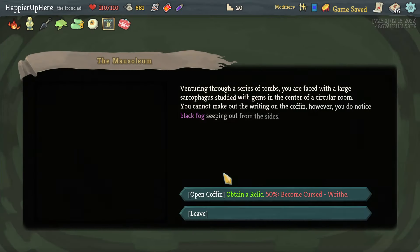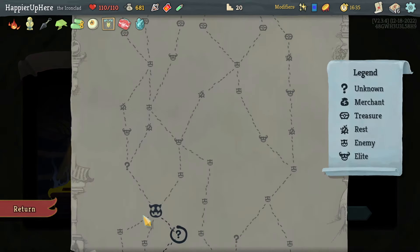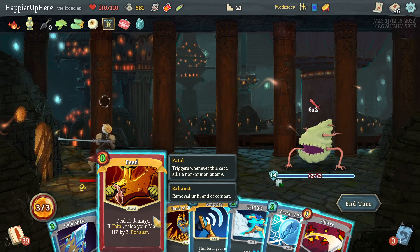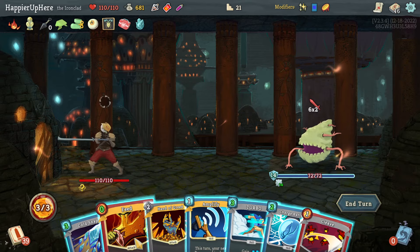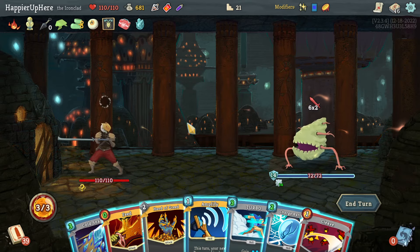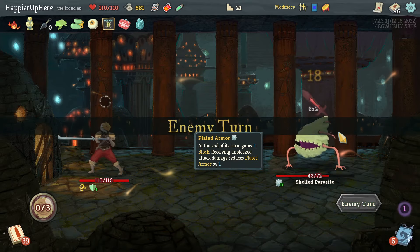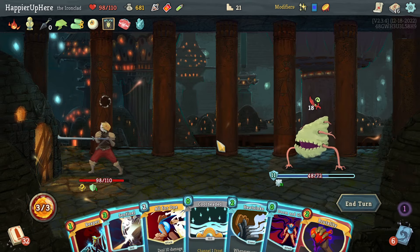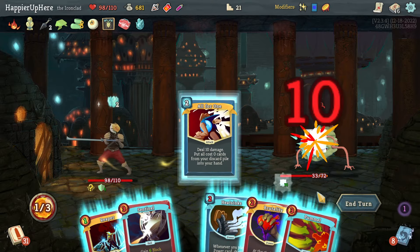I didn't get my third curse but I did get Frozen Egg — one of the added power cards into your deck upgraded. Got the Shell Parasite. Starting with Feed is unfortunate — I could still play it to bring it back with Exhume later. Let's do Hand of Greed first, then Feed and Cleave.